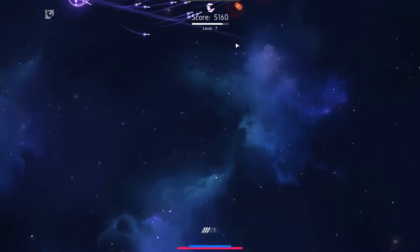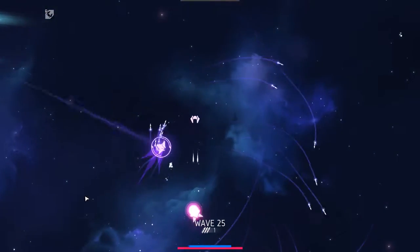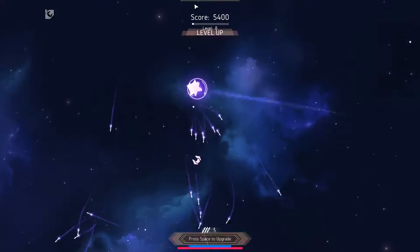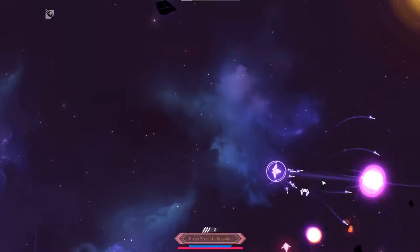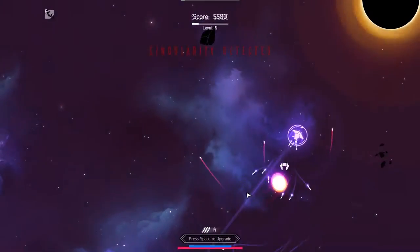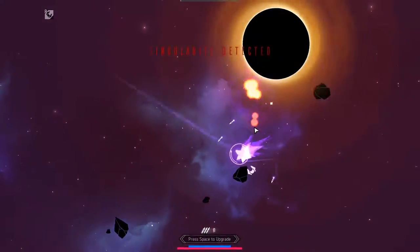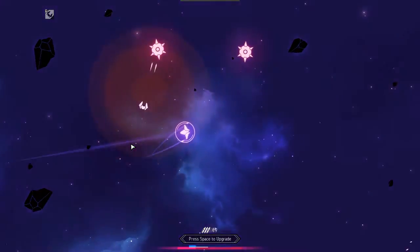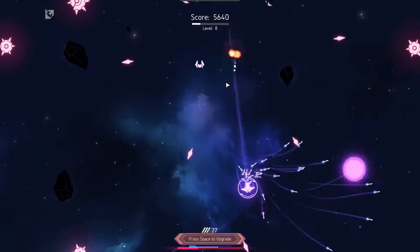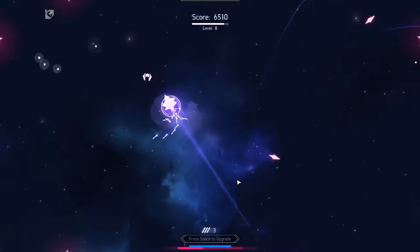One thing I've not talked about is the way that the map wraps. It's pretty standard - you go off the top, you come on at the bottom. You can use that to your strategic advantage because the bullets don't wrap around the outside. Oh, I went into the black hole - I was really trying to avoid that. So black holes turn up, that is a thing. And you don't actually end up dead - that's the main thing. You end up in this weird little void space that is elsewhere.